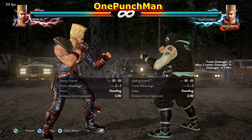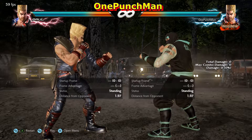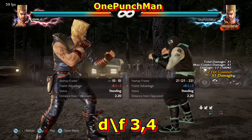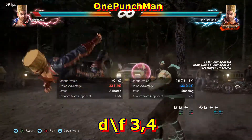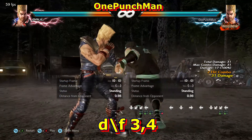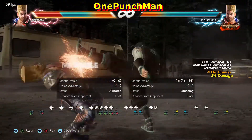Hi guys, welcome to my channel. Today the move we're gonna discuss is Down Forward 3,4. You can also delay 4 for a launcher. That is the best poking shot of Paul that most players forget to use.